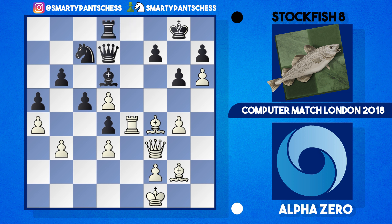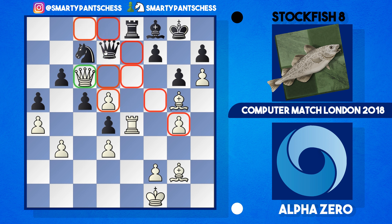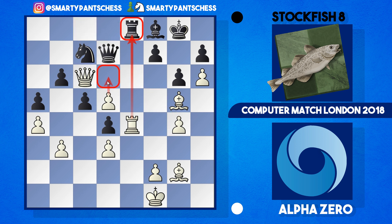Stockfish played rook to d8 to get off the file, but Alpha Zero comes in for the kill — bishop g5 attacks the rook on d8. It goes back to e8, but now queen f6 threatening mate on g7. The only way to defend is bishop f8, which luckily Stockfish had in the locker — it defends the square. But now queen c6 from Alpha Zero, forcing a trade of queens. There's nowhere for the queen to go without losing material. If the queen moves to c8, white can even play d6. The options are infinite for white.